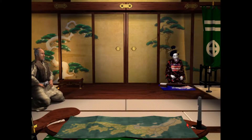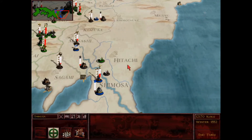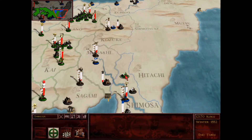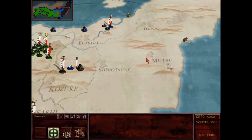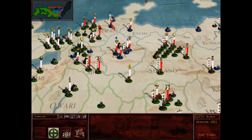Oh man, wow. This is incredible. Takeda is making quite the push because they've taken Hitachi now, which is a really good province. So this is all Takeda - they have Musashi, Kozuke, Shimotsuke, Hitachi, Mutsu. That's shocking. Interesting. I'm going to go through here and check out Hitachi and Mutsu and then see what Yusugi has up here because they're wasting a lot of soldiers.